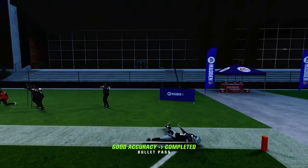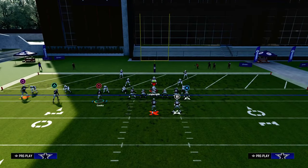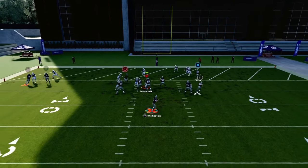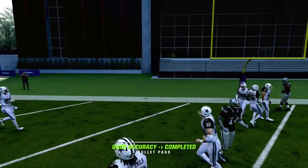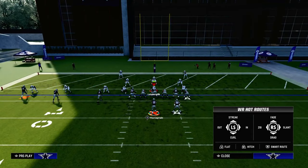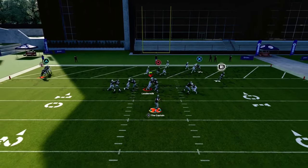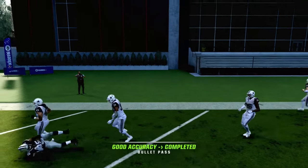The slant route beats man perfectly to the inside, just like that. If you have Running Back Apprentice, I'll show you something else you can do with this later on in the video. But then you also have this in route — that flat end concept. The flat route is going to act like a pick route for that outside Trips Receiver.